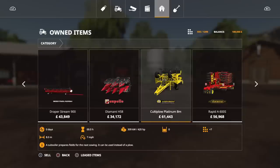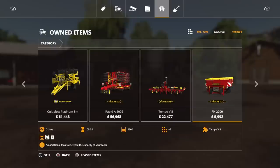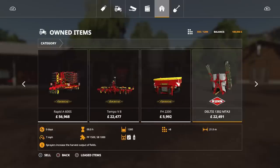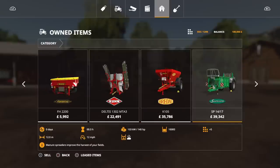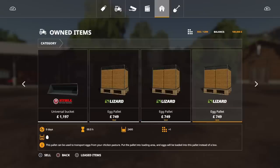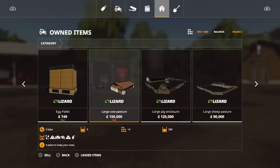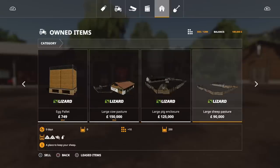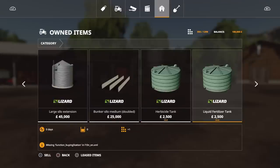We've got the Coltiplough Platinum 8 metre, which is a fantastic thing to be starting off with. Velestat Rapid A600S — so we've got a seed and planter, a front seed tank, a fertilizer herbicide sprayer, a fertilizer spreader, a muck spreader, slurry spreader, and front loader equipment. There are egg pallets which are modded onto here, so you don't need the egg pallet mod. We also have a couple of modded pastures, grain silos, hayloft, silo extensions — all of this we start with.